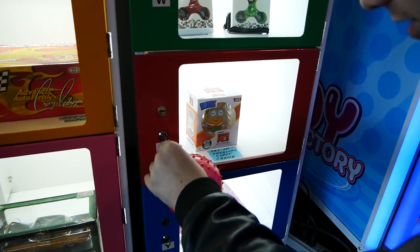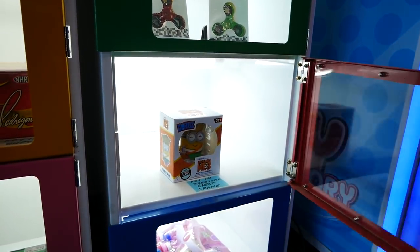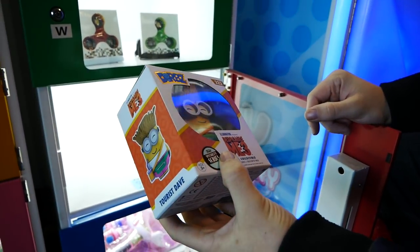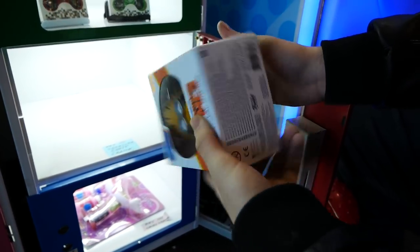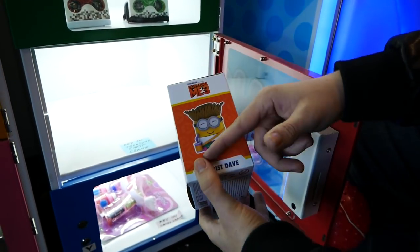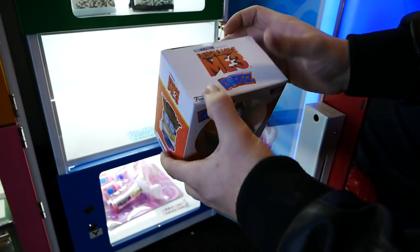It's a freaking Dorb's Despicable Me 3 minion — that is incredible! Ready for this? I'm just gonna click it — turn! Oh, that is the coolest thing. Look at that — it's a Hawaiian vinyl collectible. I think it's Hula Dave... no, it's Tourist Dave! He's got a drink with him, he's got hair and some sort of hat on. This is the coolest thing ever. Dorb's are like $10-$15 so it's not too bad.